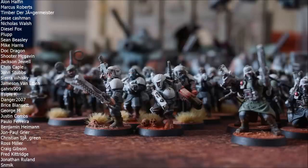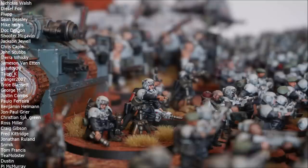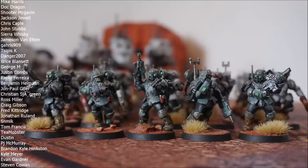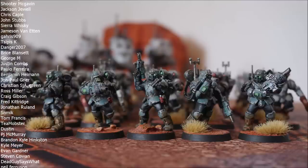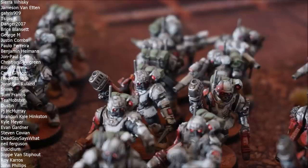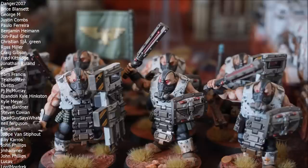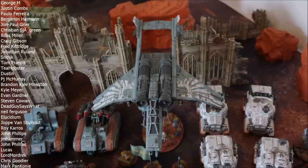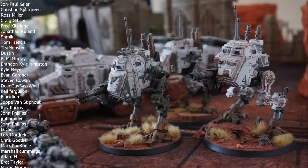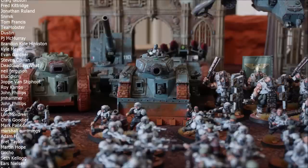Stormtroopers and Scions have had a bit of an interesting path in 9th edition. At the beginning I was using my Scions a lot — they were one of the few glimmers of hope that guard had at remaining competitive. But a lot has changed, and slowly but surely as the meta changed and new armies came out, I moved away from Scions and started using regular guard a bit more. But after the most recent changes — Nephilim, balanced data slates, points and all that — I wanted to revisit my Scions and see where the glory boys are now in terms of power relative to the rest of guard and the meta.